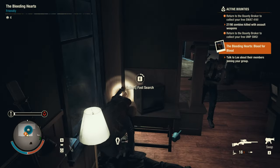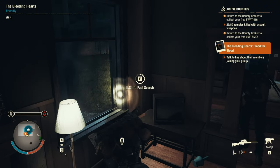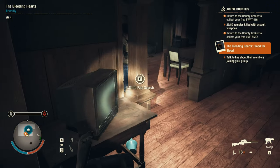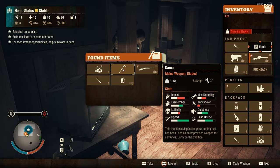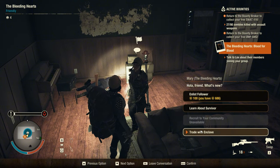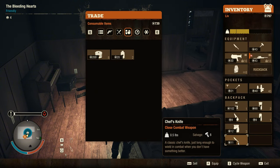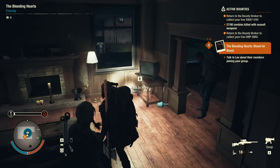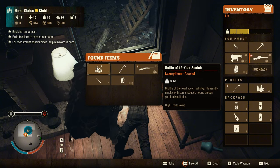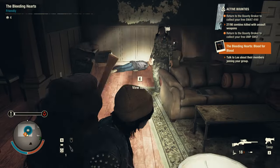Oh nice, nice, nice. Mary, I can trade with you - let's see what you've got. We just sell a couple of stuff that we got. Pretty heavy. We're gonna sell it to my new community. Let's see what you've got. You wanna make a deal? Sure.